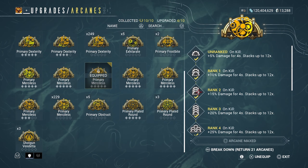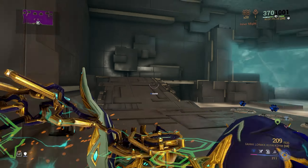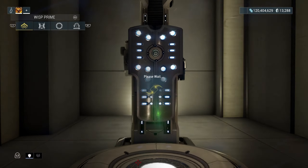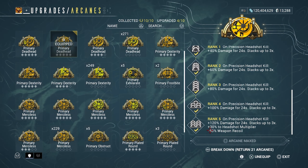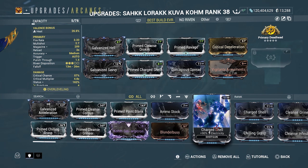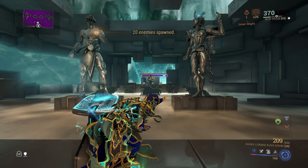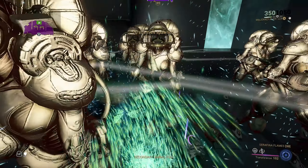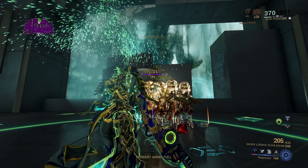If you want to switch Primary Merciless out for Primary Deadhead, that actually makes it even better — you get a headshot multiplier with Primary Deadhead, and it decreases weapon recoil. That's going to make the weapon ten times better in damage with increased fire rate.